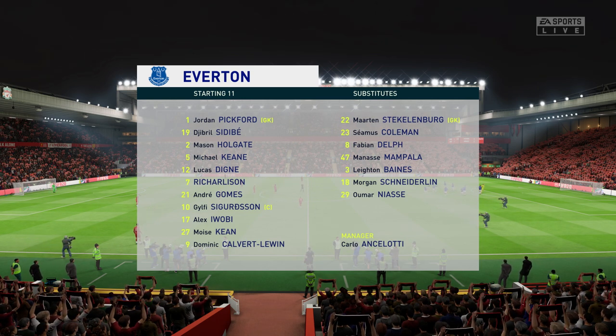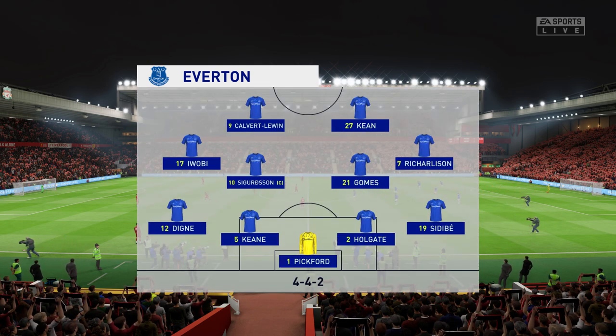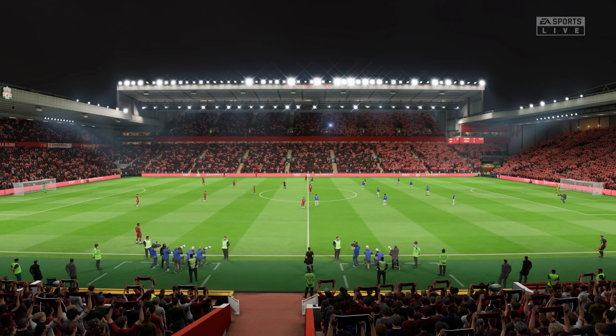The Everton lineup: Jordan Pickford is the goalkeeper. Jibril Sidibe starts with Lucas Dina as the wide defenders. Gylfi Sigurdsson starts — he was man of the match last time out — and looking at the front men, well, there are two of them in this lineup.